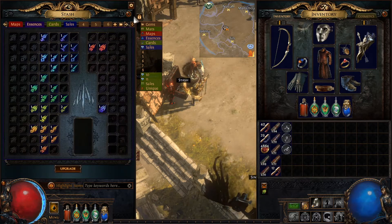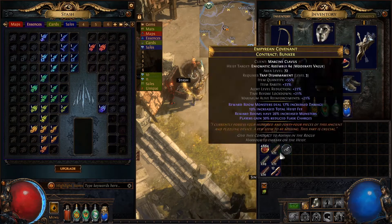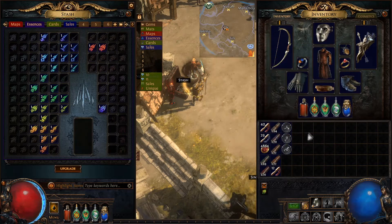Affinities are available for currency, maps, essences, divination cards, fragments, uniques, delves, blight, metamorph, and delirium items.